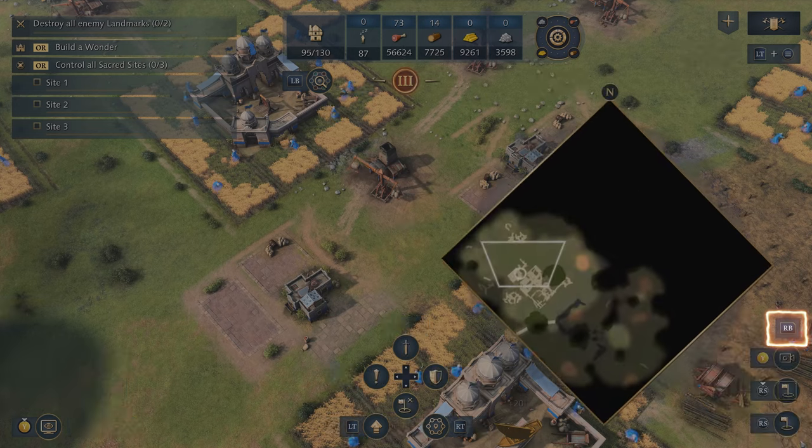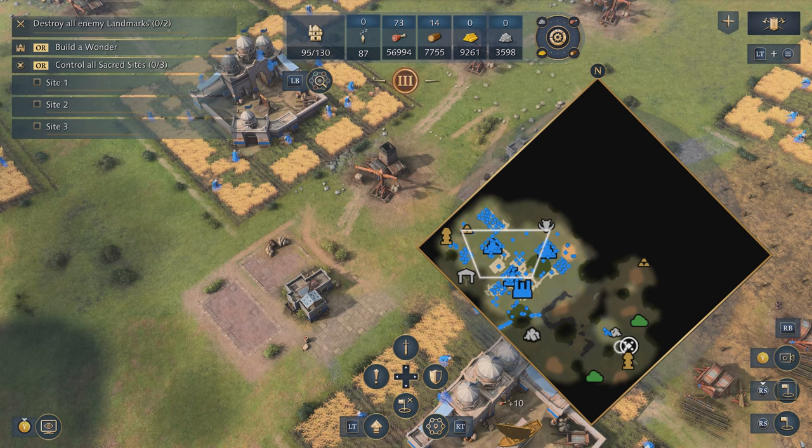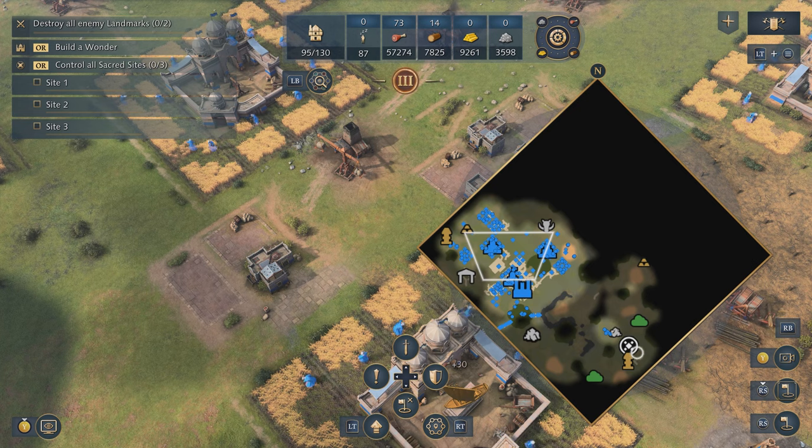If you press the right bumper you can open up the mini-map, and from here you can quickly move around by holding the left stick and moving the reticule wherever you'd like to go. If you tap Y you can move your camera to that location, so we can easily jump between our base and the sacred site down in the south.